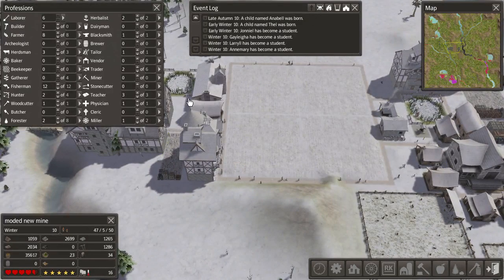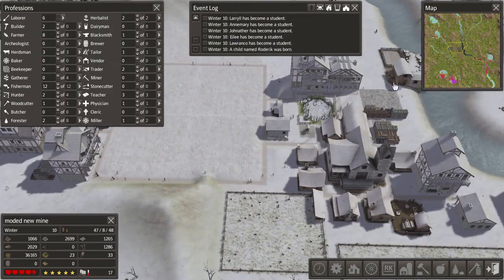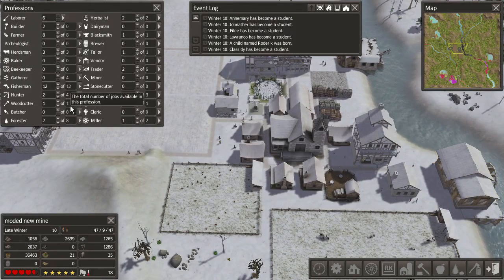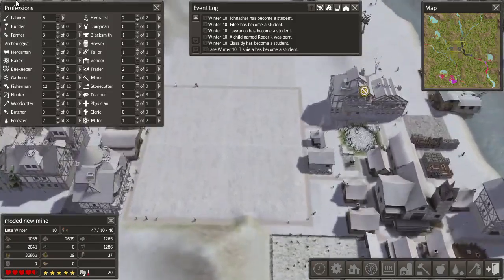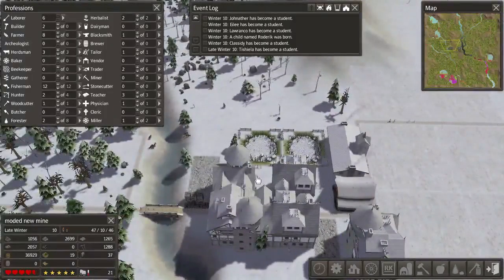Guess we have one miller. Do we have a baker? We need a baker. I don't know why we have a miller then. What can a miller do? Oh, it makes flour I guess. We could use flour as is and trade that. At the moment, I guess I can't progress that much unless I get more manpower to operate anything else.